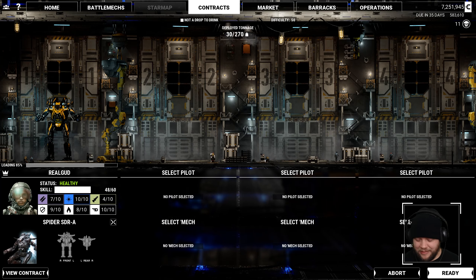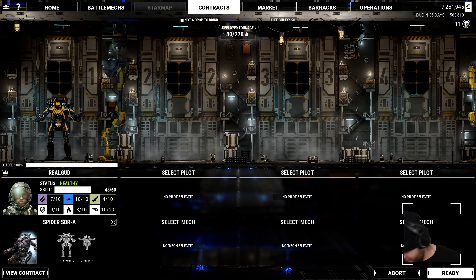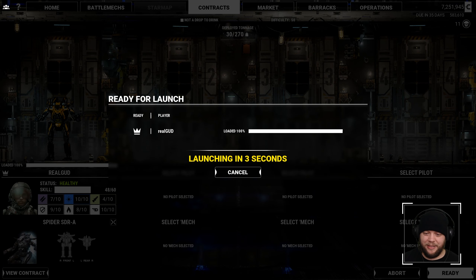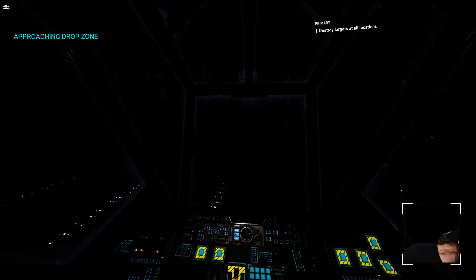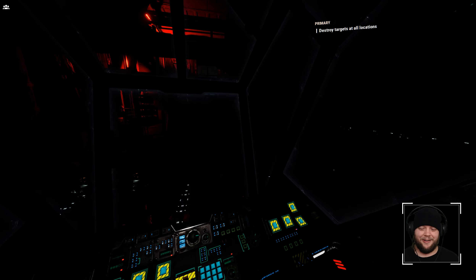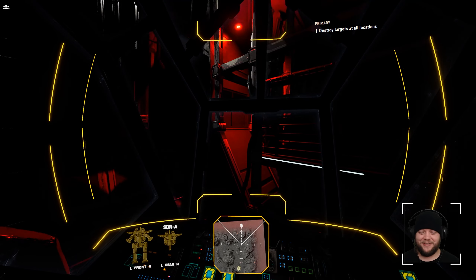This will be another good payday, and then I think that'll be it for today. We will have come up quite a bit on C-bills and be in a very good place to buy whatever mech we find the next time we go to town. Maybe we'll go to an industrial zone after this and see if there's another hero mech. Normally the cat goes outside on our back porch and hangs out back there, but today she was just like, 'Nah, I'm not doing it.' She's been hovering my feet the entire time, but at least she said hi to you guys. Cat in the cockpit — let's go. That's why we're doing so well on these missions — she's actually the one driving.